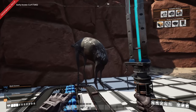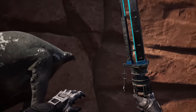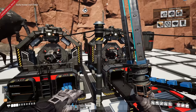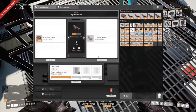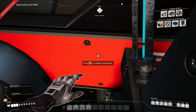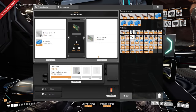Hey factory inspector, what do you think man — is it looking better? Are you pleased? He doesn't want to tell me — no talking today. So how much copper sheeting does this actually produce? 10 per minute. And what could these accept — 15 per minute? So we have 20 producing 30 total. These aren't going to run optimally but they're going to run nonetheless, and that's going to give us circuit boards.